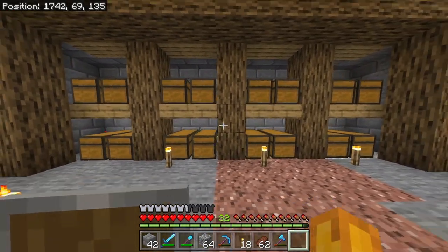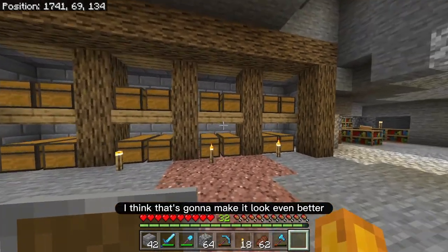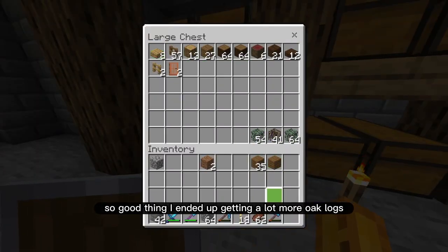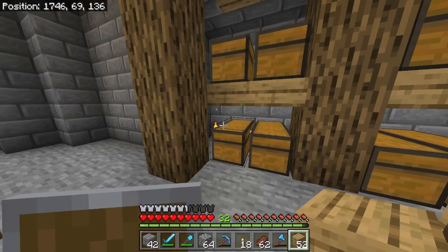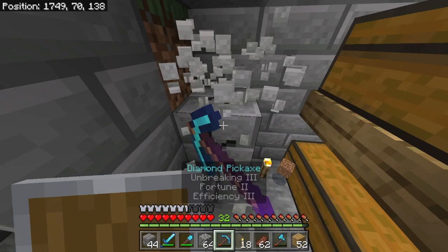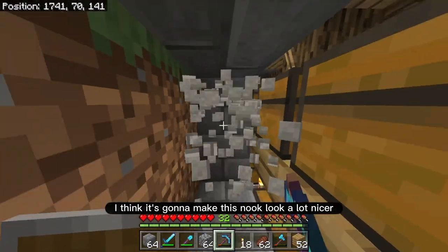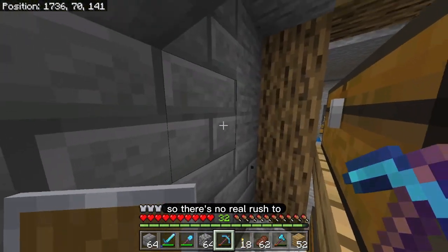Maybe I should just replace the whole thing with wood instead of having the stone background. I think that's gonna make it look even better. That's what I'm gonna do. So good thing I ended up getting a lot more oak logs because I'm going to need to make a lot more planks. So let's just turn this all into planks right away. Okay, 50 — I think I can do that. All right so first I need to get around the back over here. Yeah let's replace this whole thing with oak wood. I think it's gonna make this nook look a lot nicer because the rest of it is gonna be stone bricks.